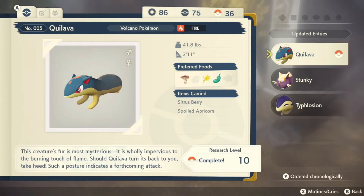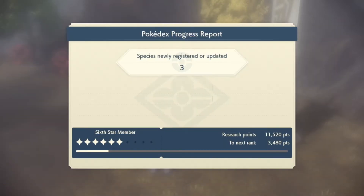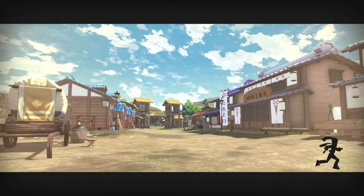Did I get any... Oh yeah, I evolved. And I beat a Stunky. Infernal Parade, Flamethrower, Overheat — strong and agile. That should be fine. Smashing! Let's head back and report. Cool — that's what I wanted to do anyway. We'll probably end the episode there.